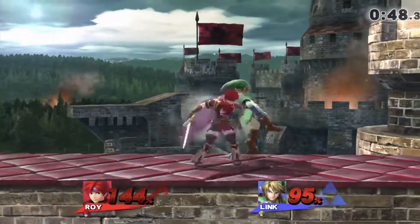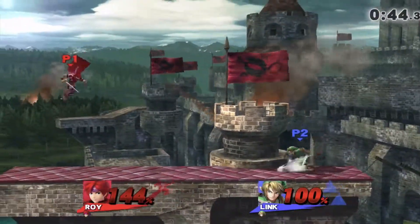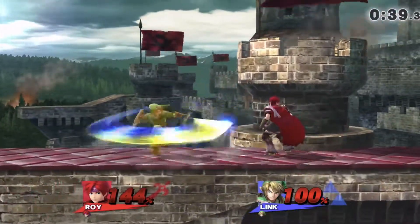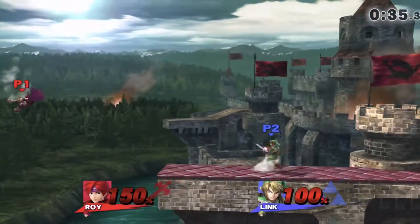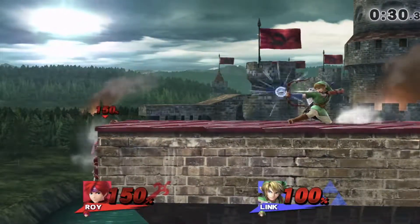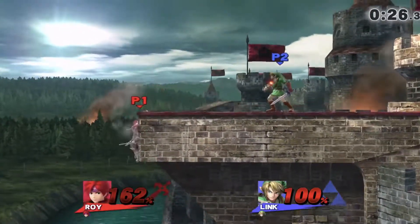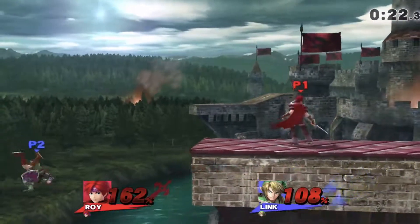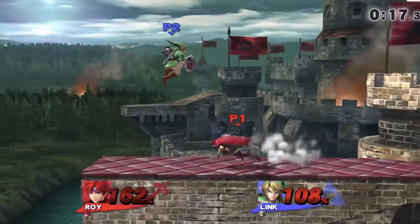That was a little bit risky. I should be calling those air dodges and punishing that, but I don't think I was that skilled at the time — this is actually from probably a month or two ago, so I've gotten a lot better since then. I'm at 150, now at 162. I'm surprised that didn't get me. With Roy, spacing is probably the most important thing you can do with him.